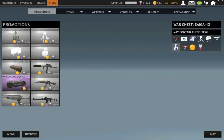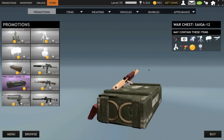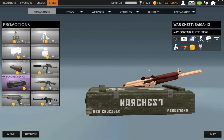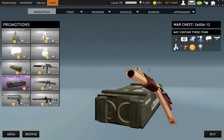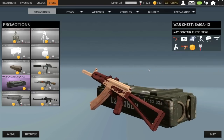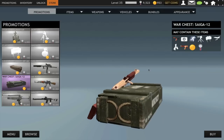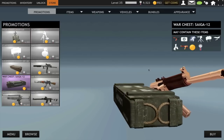Now, this is what the video here is about. We have the Saiga 12 War Chest. The second I saw this on the forums, I was like, what the hell is that? Don't you guys agree that the old platinum weapons like the Vortex P, Dragula P, and the Groza MP — those things were amazing.